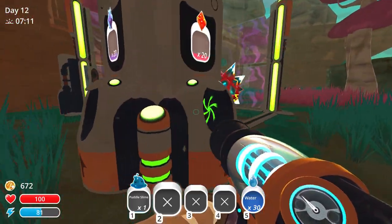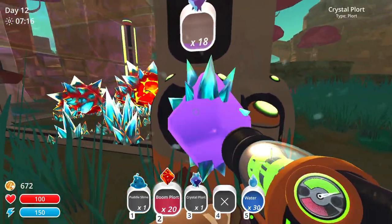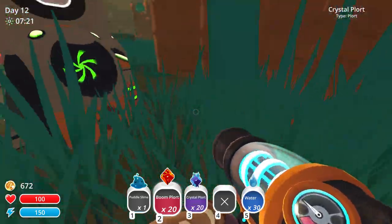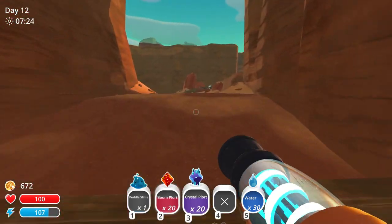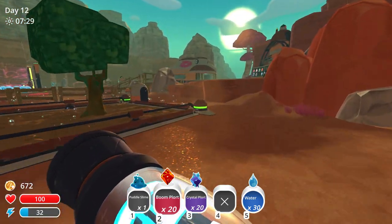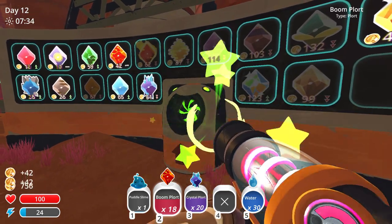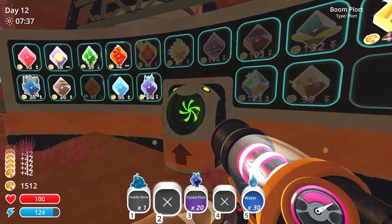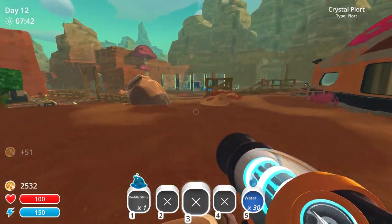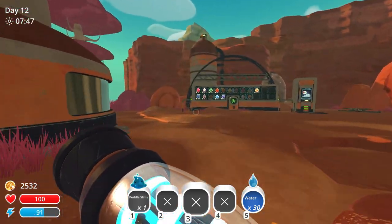We have a lot of these now — this looks amazing, we are getting rich! Let's get all of these up there and sell them. I still have this puddle slime in my slime tank and of course we do want to set him free eventually. We're already one fourth of the way there.